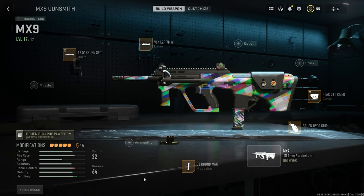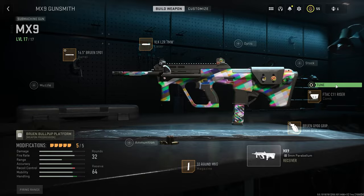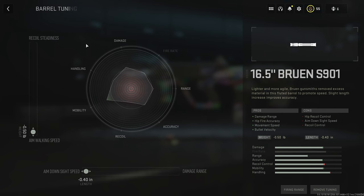Just in case you're curious, here's my build for the MX9. I'm not that great at building weapons. I mainly just prioritize ADS speed and make sure I can still do some damage. I have started using tuning a little bit — don't know too much about it, but I'll show you guys just in case you're curious. Maybe you guys can give me some tips down in the comments. That is my tuning for my rear grip, comb, and barrel.